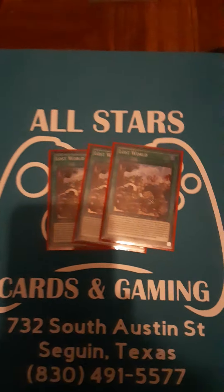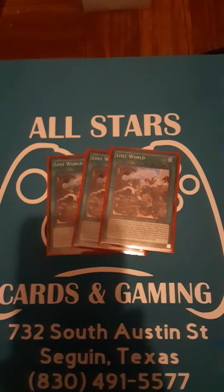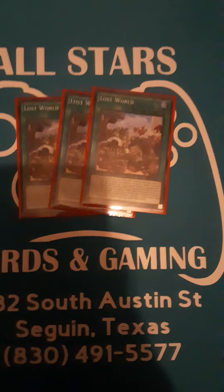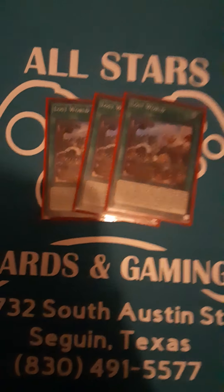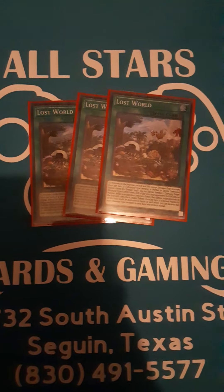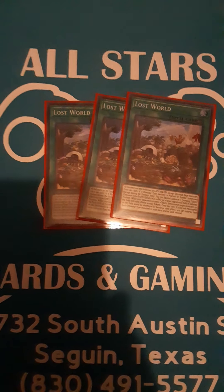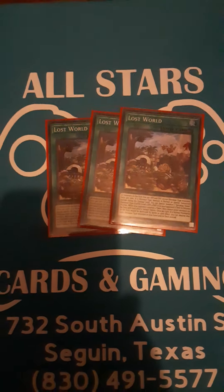Moving on to the spells, we have three Lost World. When a dinosaur monster is summoned, you special summon a token to your opponent's side of the field. As long as they control that token, they cannot target other cards on the field with card effects. Then if a normal monster would be destroyed by battle or card effect, you can destroy one dinosaur monster from your deck to save that token. Pretty good.